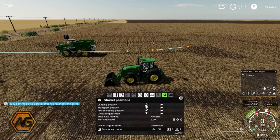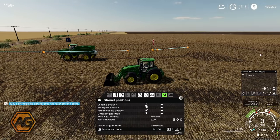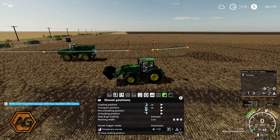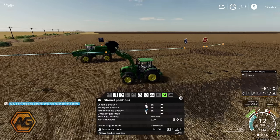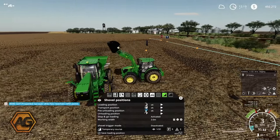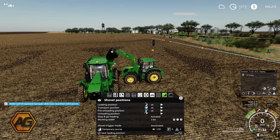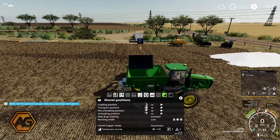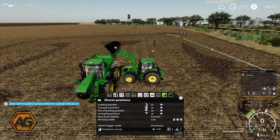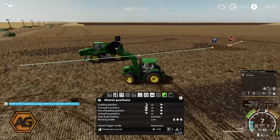Before we go any further we have a couple of settings to set. This tool here defines the shovel position - at what stage the position of the front loader is set. The first one is the load position, so we want the bucket on the ground. Next is transport: we want the bucket off the ground a little bit, not too high, but tilted back so nothing falls out. Thirdly is our pre-unload - getting the loader up into the air and getting ready to dump, over the top of the seed or fertiliser box. And lastly the unload position - as far as we can tip it forward. You can set those anywhere; you don't have to be on the course.